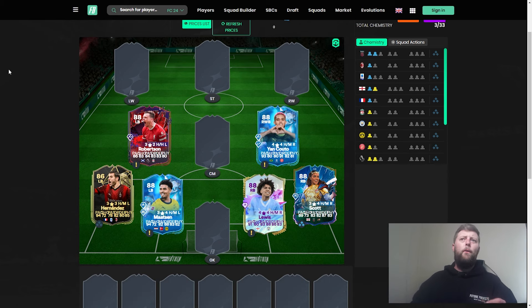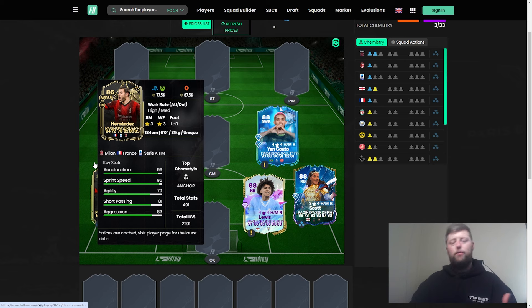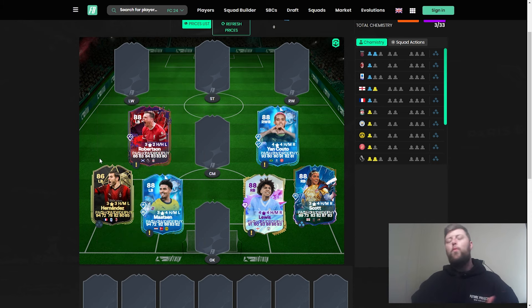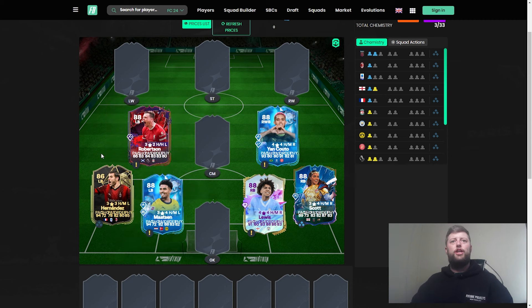Surprisingly, there are fewer fullback options than expected — a lot of them are now in a much higher price bracket. The only one worth mentioning is Theo Hernandez, whose 88-rated version fluctuates between 295k and 310k. If you're very specific on your budget, go for the 88 as it has the play style plus, whereas the 86 is just a minor upgrade and nothing too crazy.